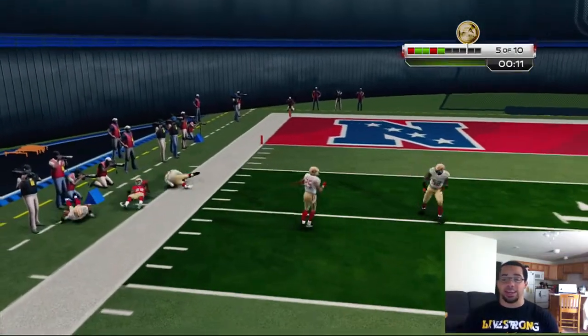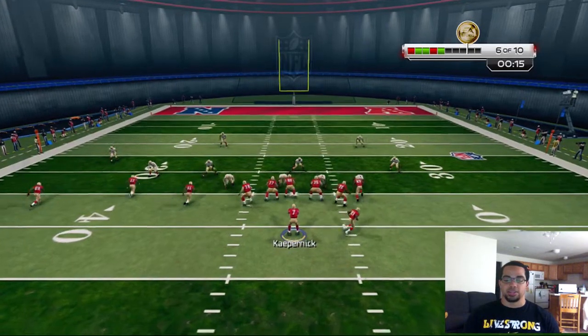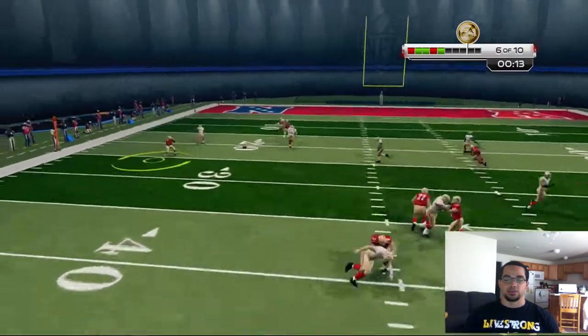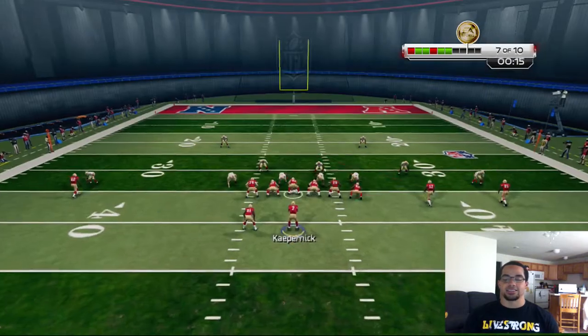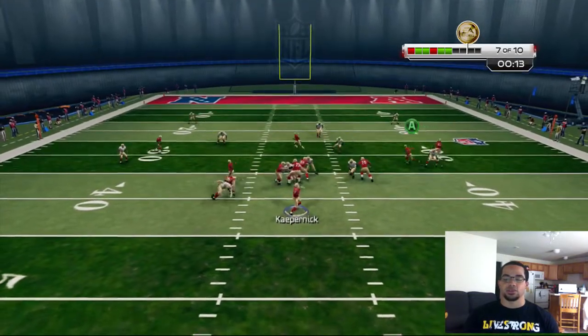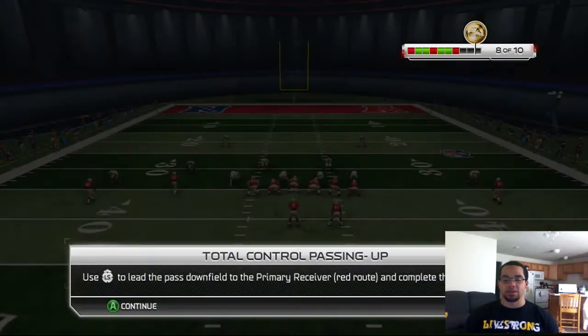Even with Kaepernick, who isn't the highest-rated passer, we're still making pretty decent throws. You can just juke people out of their shoes — it's kind of disgusting how much they let you juke in this one. You definitely need to get your pass leading down though; it's going to be interesting.